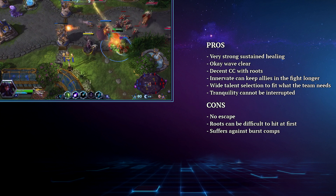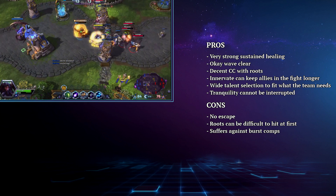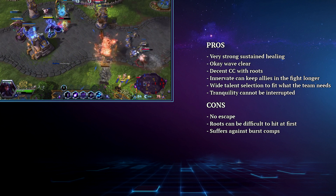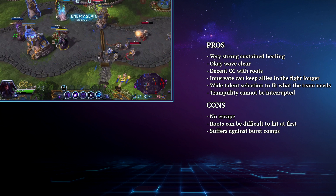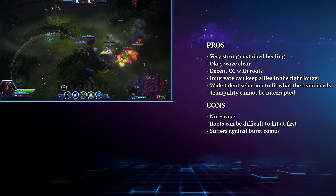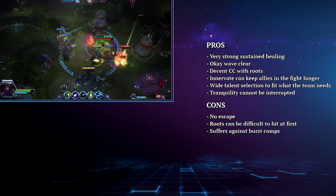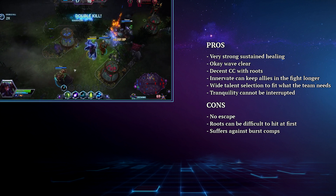Malfurion's support build is a good build that provides very strong sustained healing with okay waveclear and a decent CC with roots. Innervate can go a long way to keeping his allies in the fight by making sure they have mana, he has very flexible talent choices that can fill a variety of needs, and Tranquility cannot be interrupted. However, he has no escape, his roots can be difficult to hit until you get the timing down, and he suffers against burst comps.